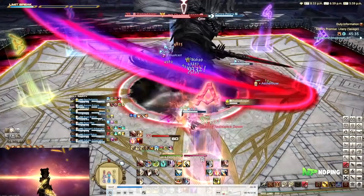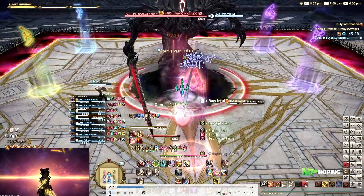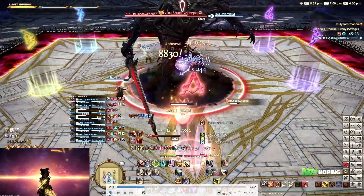Then we go into another tank buster. My Paladin is going to use Hallowed Ground so we don't have to worry about the damage. After the four hits, I provoke. If it's Unleashed, it is going to be a group share. If it is Shadow's Edge, it is going to be a tank buster. It's Edge again, so I just point it away from the group and use some cooldowns.